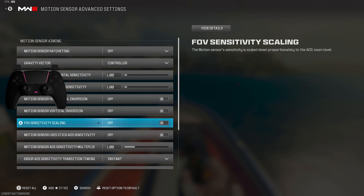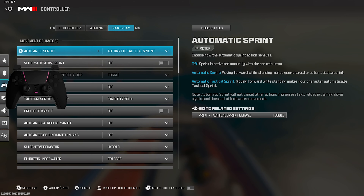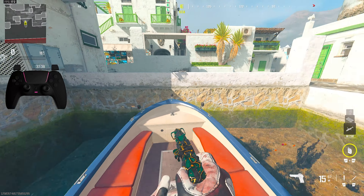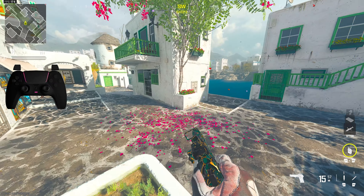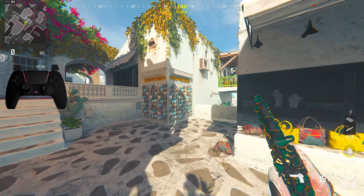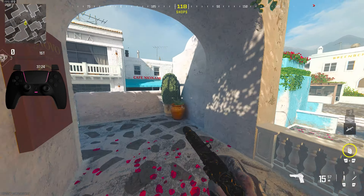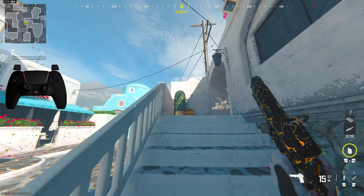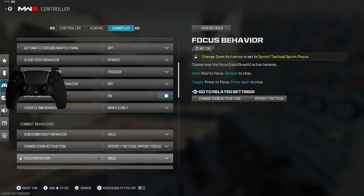Make sure to have automatic tac sprint. I recently changed to hybrid because I feel like dive is lowkey kind of good again and the slides don't feel delayed. You can dive and then pull out your parachute, which is kind of OP in Warzone. As soon as you dive, you just pull out your parachute and you get a little boost. So definitely put that back on.